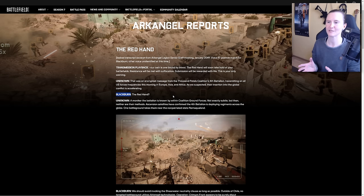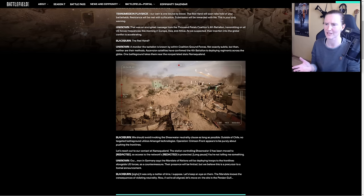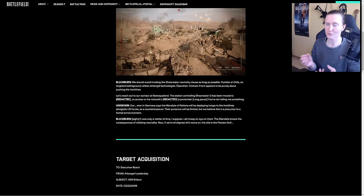In 2042, Blackburn seems to be the founder and leader of Archangel. He talks about a battalion of the TPC — the Thousand Petals Coalition — deploying regiments to battlefields across the globe. One of those is in Namaqualand, South Africa, which is also where the Season 4 map Flashpoint is located, so I'm a bit surprised it's not part of the event. He then says they start Operation Crimson Front, which is purely about pushing the front lines — so our game mode is kind of leaked here too.